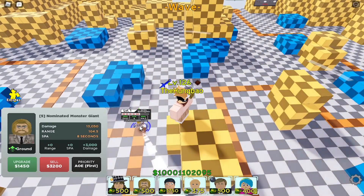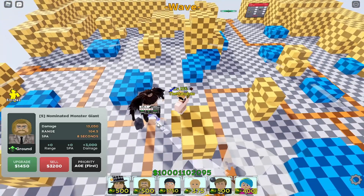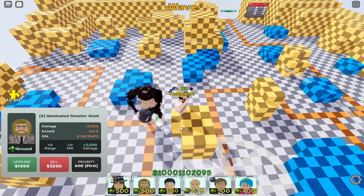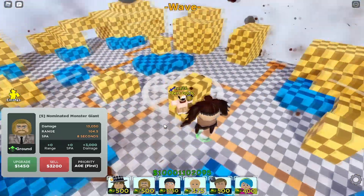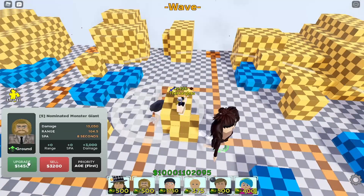At upgrade five, Zeke is doing 13k damage every 8 seconds in a range of 104.5. He transforms into the Beast Titan and just starts chucking boulders at enemies — it's pretty crazy.